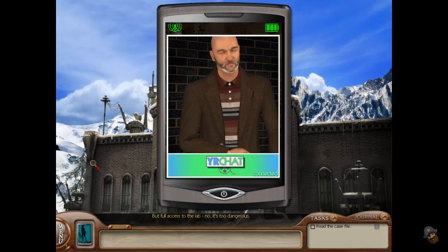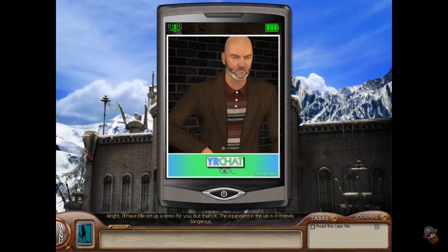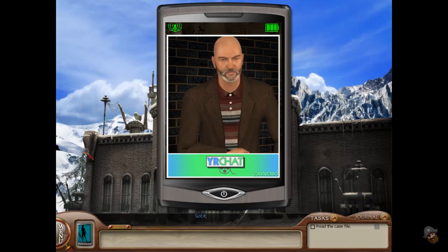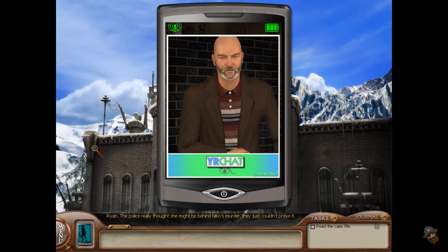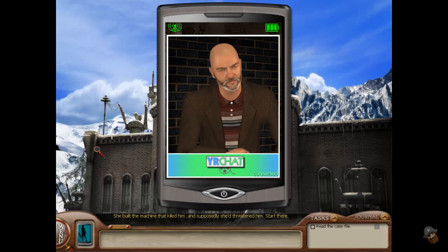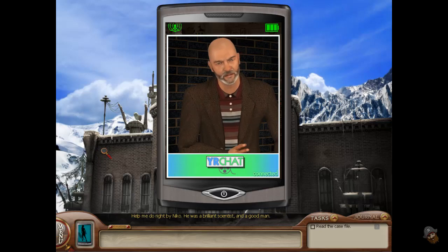But full access to the lab? No, it's too dangerous. If I can't investigate everything, I might have a problem on my hands. I'll have Ellie set up a demo for you, but that's it — the equipment in this lab is extremely dangerous. The police really thought she might be behind Niko's murder; they just couldn't prove it. She built the machine that killed him and supposedly threatened him. Start there. Help me do right by Niko — he was a brilliant scientist and a good man.